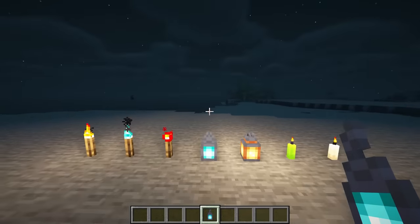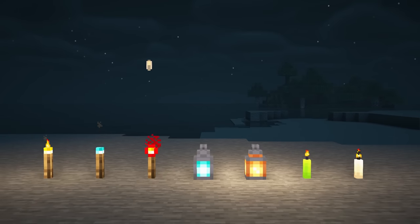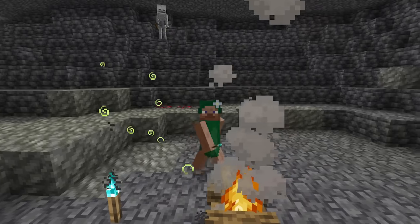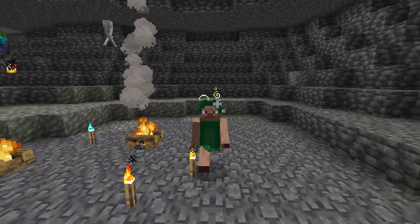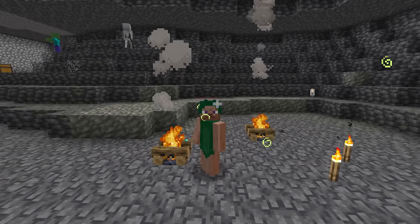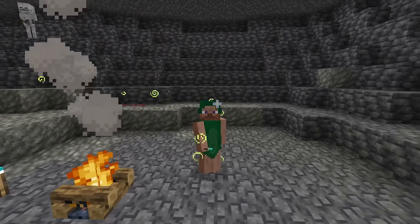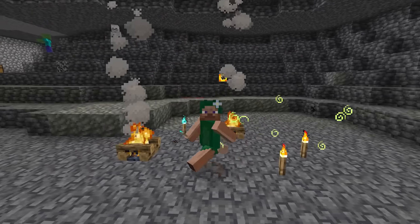Particle Moths introduces moths to Minecraft using particle effects. Moths have a chance to spawn near specific lighting blocks, including regular torches, lanterns, redstone torches, redstone lamps, and candles, but they will not spawn in rain or water. Moths will also attempt to spawn in a radius around the player, the size of which can be defined in the configuration. If the area where moths attempt to spawn is affected by rain or is underwater, they will not spawn.